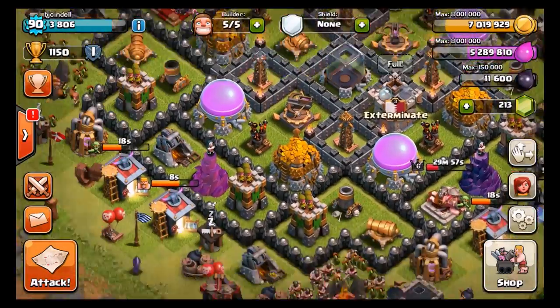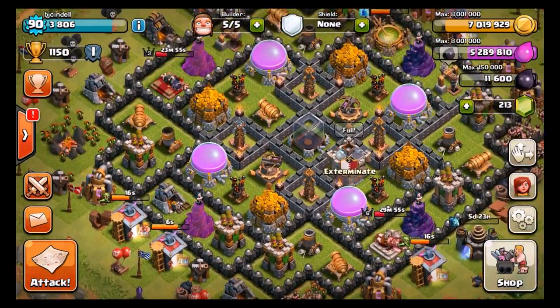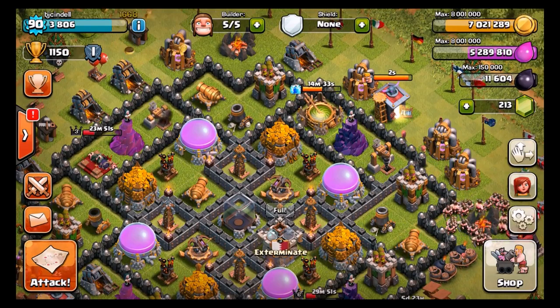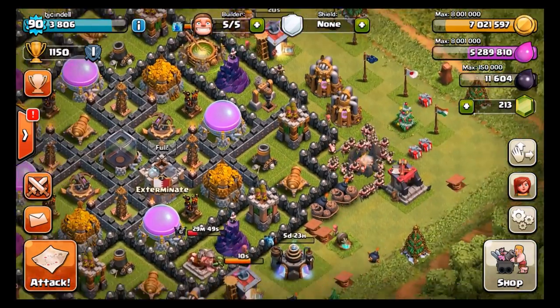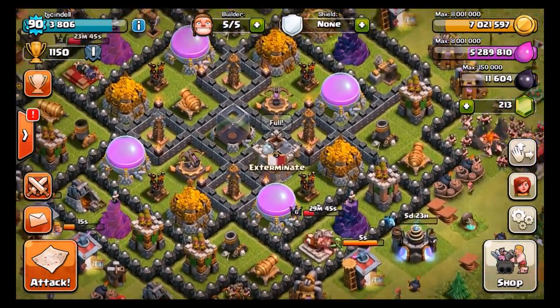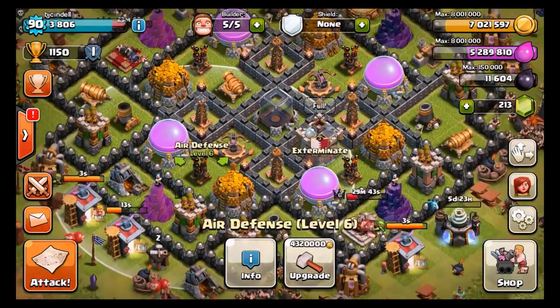This isn't going to be good. We're going to have to figure out something to use this Elixir on our base. That was a huge mistake — I didn't even realize that. I was like, yeah, this is great, we're going to upgrade loons and balloons at the same time. Just derped on stream for you guys. But anyway, we do have 7 million gold, so I am going to be messing around with that.